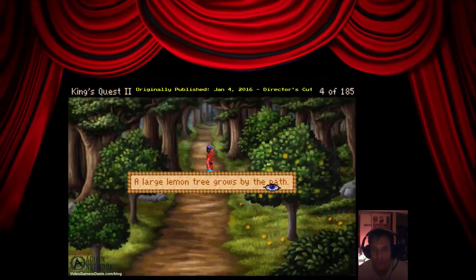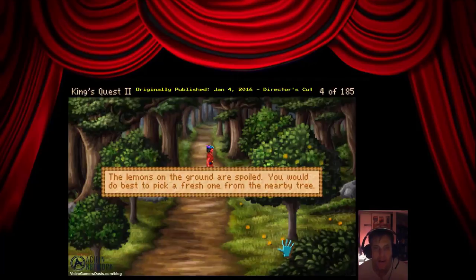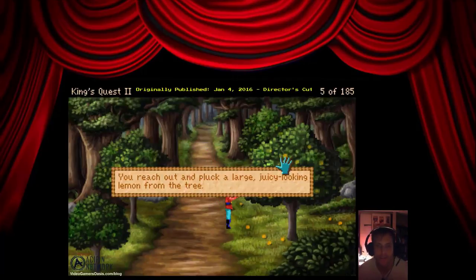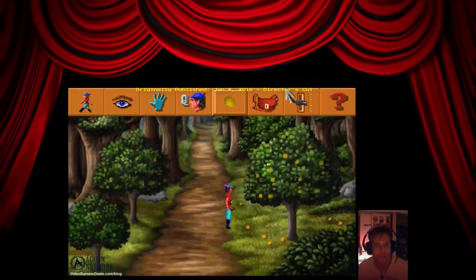A large lemon tree grows by the path. The lemons on the ground are spoiled — you'd do best to pick a fresh one from the nearby tree. You reach out and pluck a large juicy-looking lemon from the tree. Okay, save lemon.